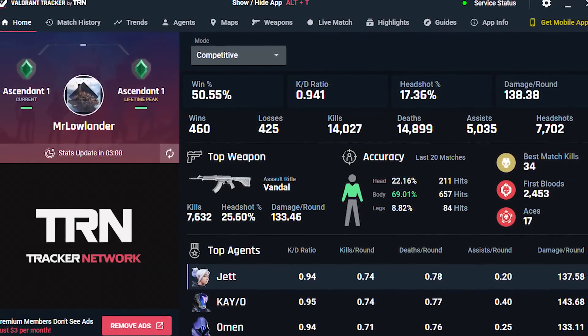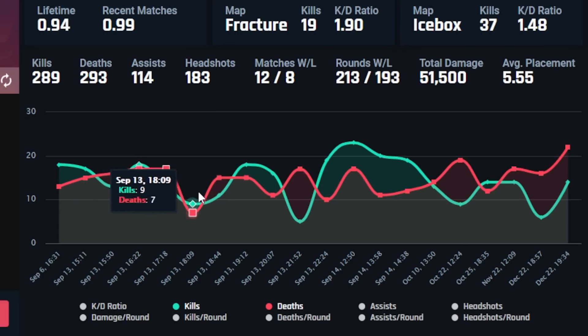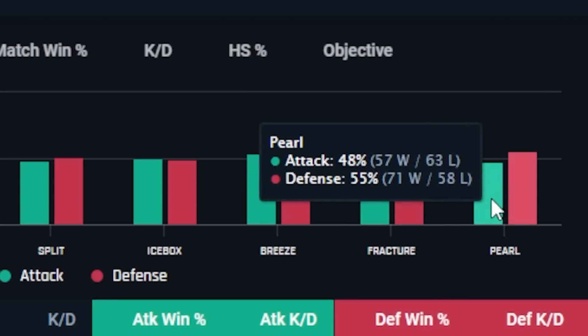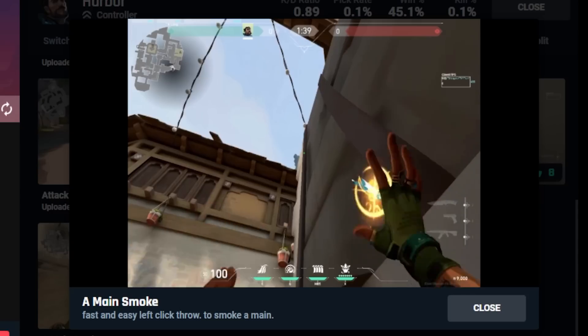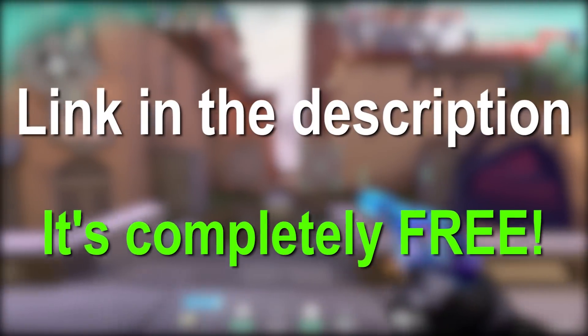Besides just the live match data, you could also see the overall stats of your account — your accuracy, kill-death ratio — put them on the timeline and see if you're still improving. Or take a look at your agent stats, weapon stats, map stats, and try to spot your weakness. This is just the tip of the iceberg — you could record highlights, find detailed match history and guides. Try it out yourself with the link in the description. It's completely free, so why not?